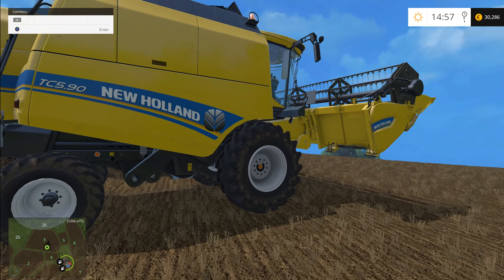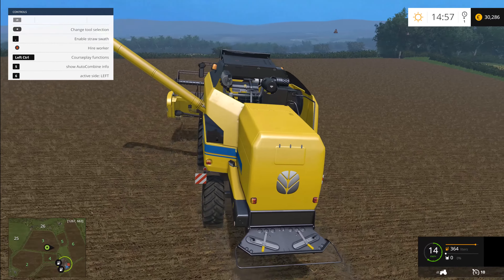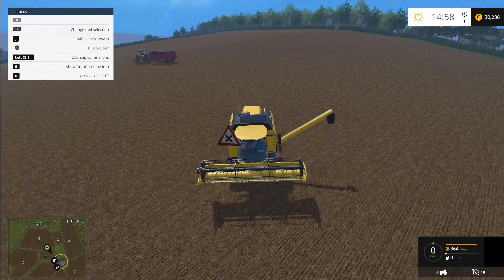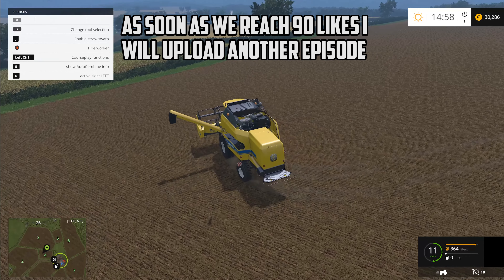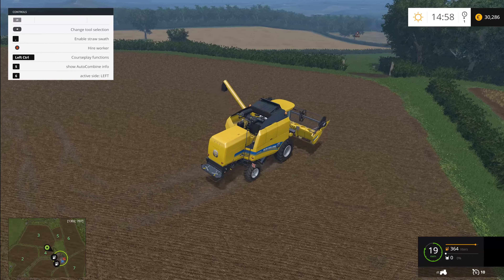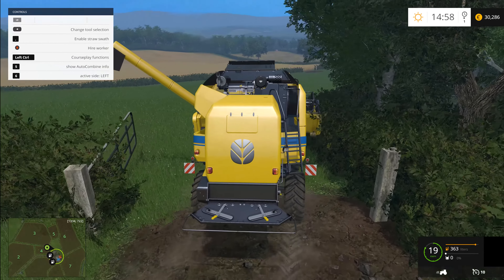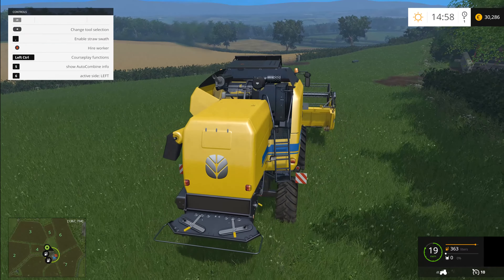My plans for today are going to be... First thing I want to do is I want to set up this harvester on another field. We almost completed harvesting all our fields. And by almost, I mean 70%. We still need to collect field number 6, and field number 2. I think I'm going to start with field number 6. Let's start with field number 6 - looks like a decent candidate for today's harvesting.